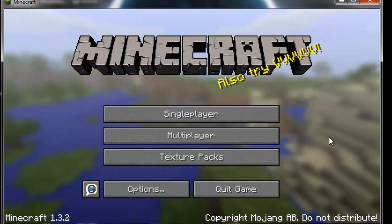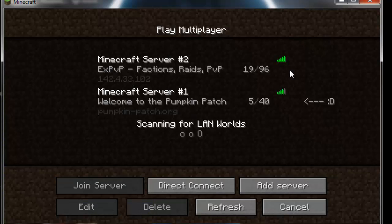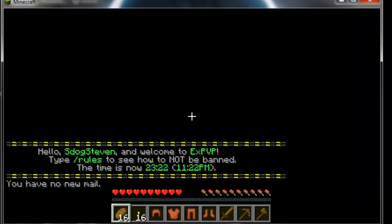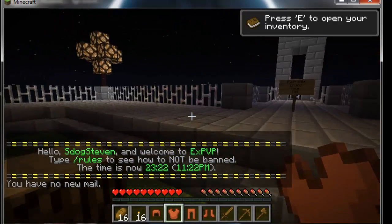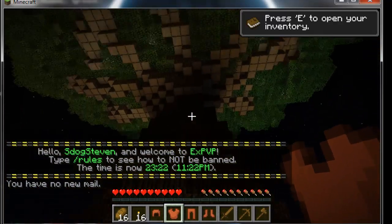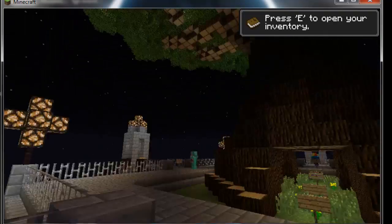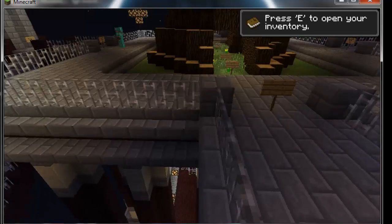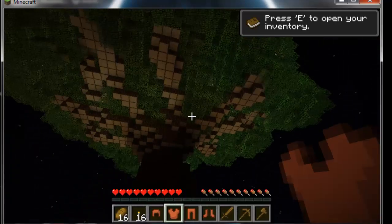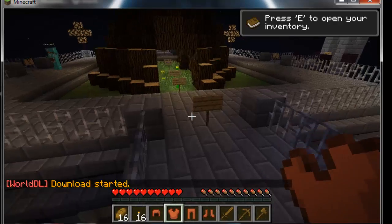I'm going to go to multiplayer and join another server — a PVP faction server. I'm now in the server, I'm new here, and I have some items. Holy cow, look at this tree — it looks pretty awesome! I want this tree, so I'm going to download it. I'll press Escape and click 'Download This World.'